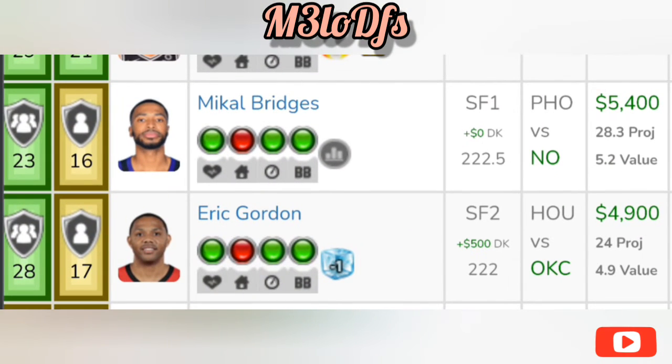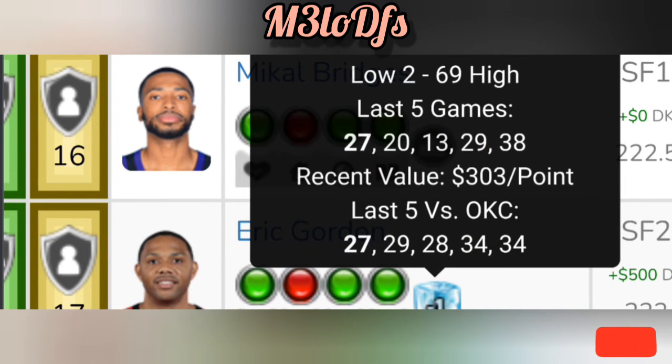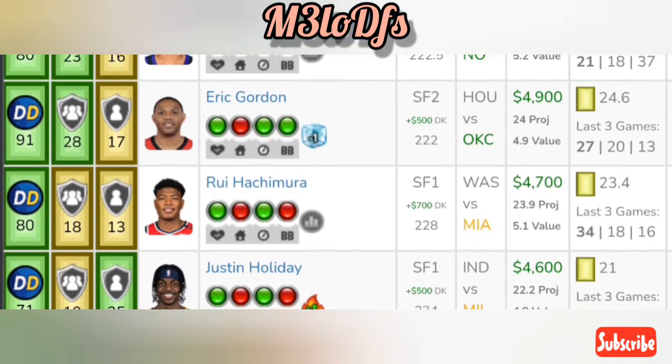Another guy to consider at small forward is Eric Gordon. With John Wall out, the usage bump goes to Oladipo, Eric Gordon, and Christian Wood. At $4,900 on FanDuel and $5,400 on DraftKings, he's a guy who can give you 30-plus in this spot against OKC. He's been very consistent against them — 27, 29, 28, 34, and 34 in the last five games against OKC — so great value spike here.